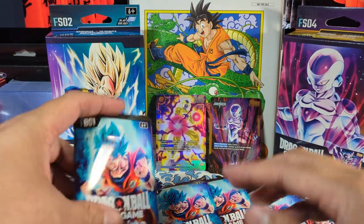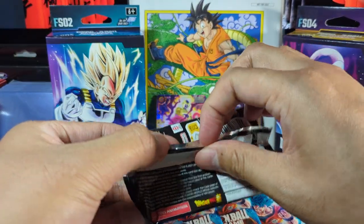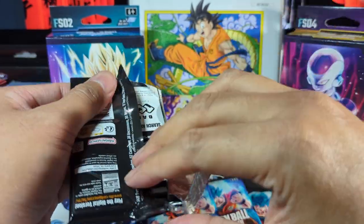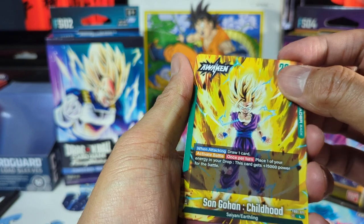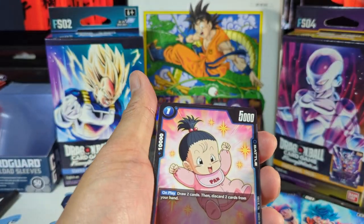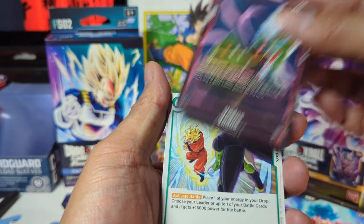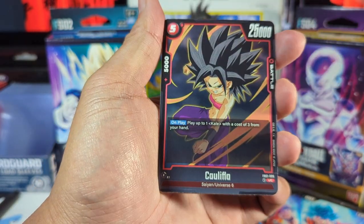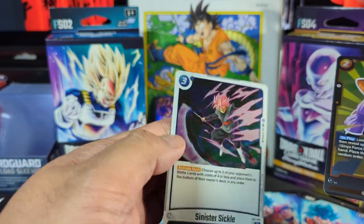Now let's go through the packs and see if we get any hits. First pack — looks like we have a leader card. This is Son Gohan. The leader cards have a first form and then an awakened form. We got Pan. Android 17. Karina. Dodoria. Vados. Instant Kamehameha. Gowasu. Future Trunks. Cauliflower. Ginyu for the shiny card — wow, that's really nice. And for the next shiny card — Sinister Sickle.